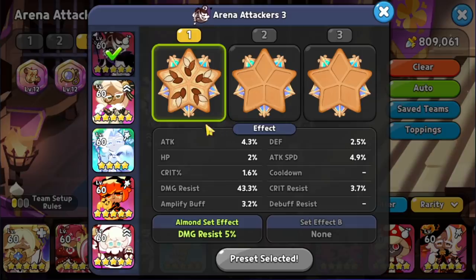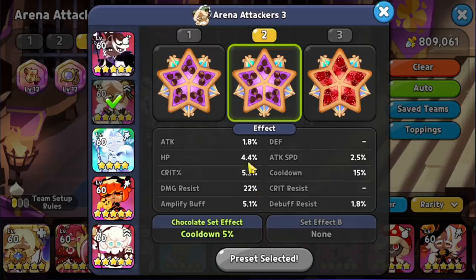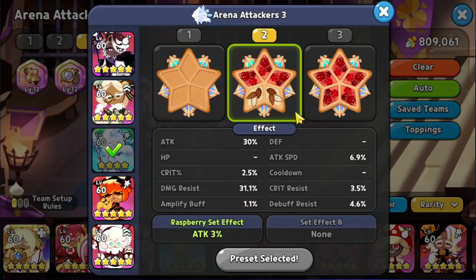For Al Fugato Cookie, we're using 5 Solid Almond. You don't need extra cooldown — just focus on damage resist and having Al Fugato as the tank. For Eclair, we're using 5 Swift Chocolate, but there are no extra substats on cooldown. You really want to focus on damage resist and having the most damage resist as possible.